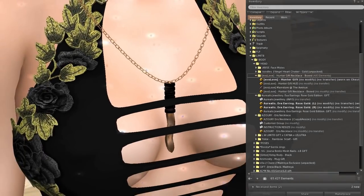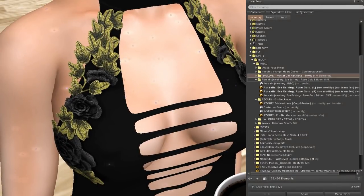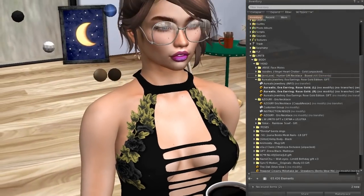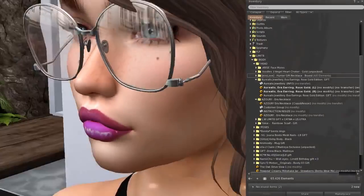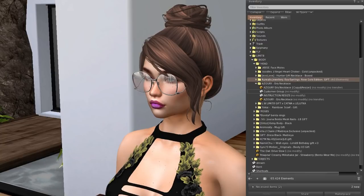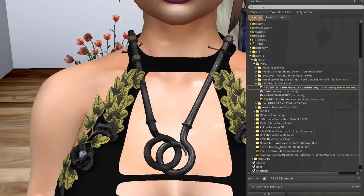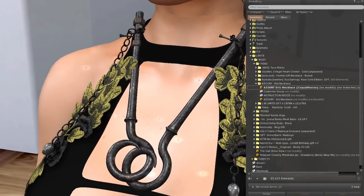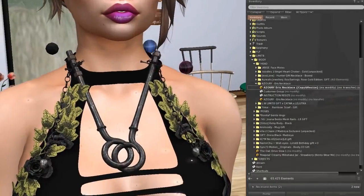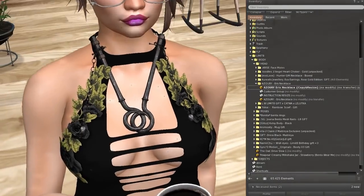From Realis we have earrings — let's do this. See the earrings? There we go. From Azuri we got a necklace — this one is huge. I don't know what to do with it, it's really industrial. But if you're into that, go for it — it has two chains with skulls.